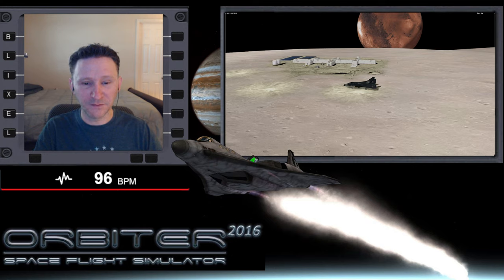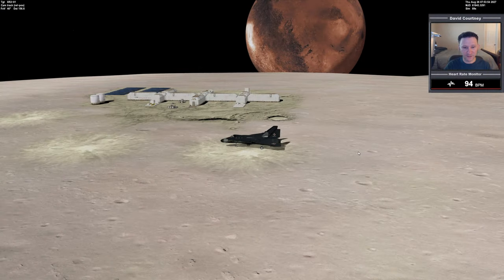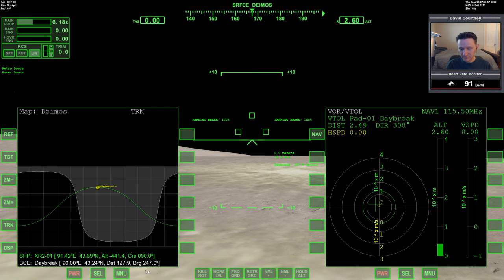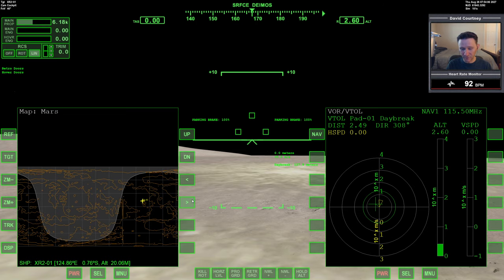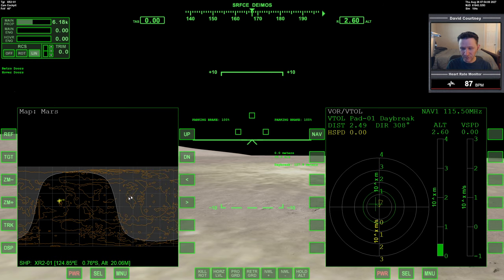One thing I want to do as part of the flight back to Olympus is figure out how I can arrive at Olympus at a time where I'm sure the sun will be overhead, because in Orbiter 2016, when the sun's not shining over a base, the visibility is terrible. So let's switch camera views and jump into the XR2. In MapMFD, let me reference Mars and take a look at where the base is currently in relation to the sun.